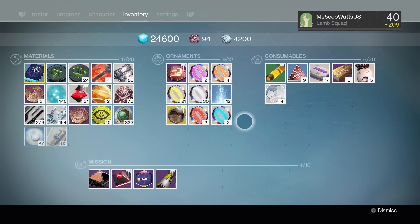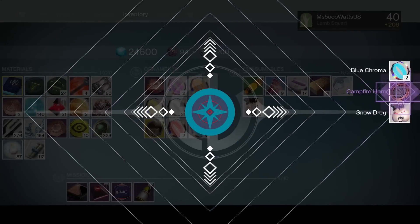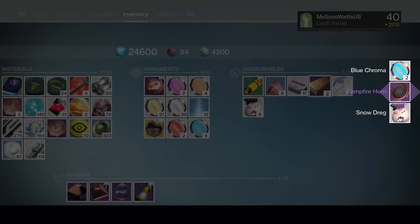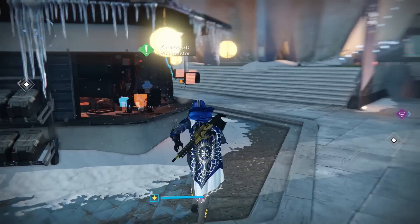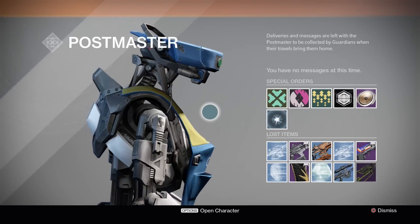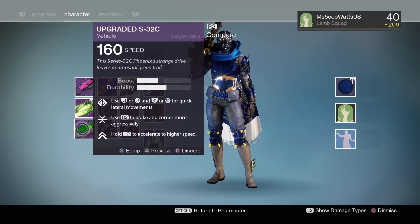The problem is it looks like the Dawning armor does have quite a low drop rate. And not only that, I'm gonna want a good roll on my stuff because I want to wear this armor. I think this armor looks fantastic and I really do want to wear it.